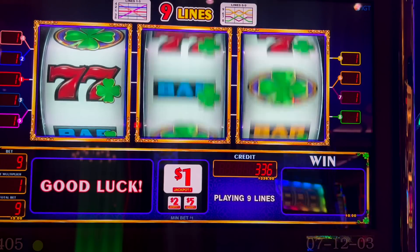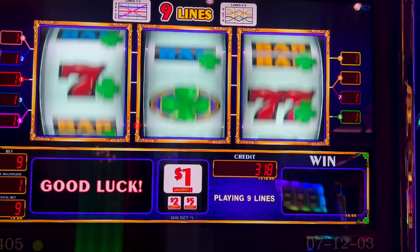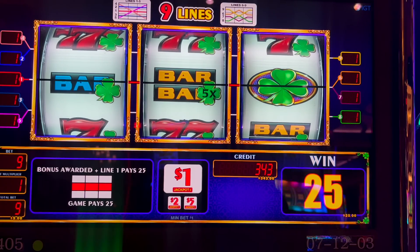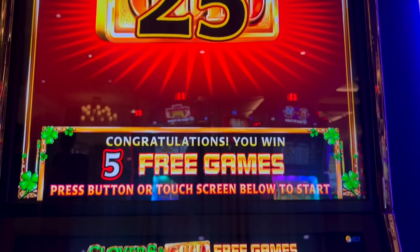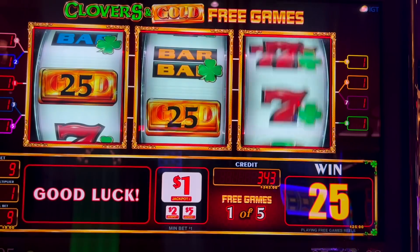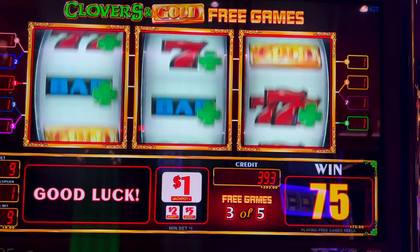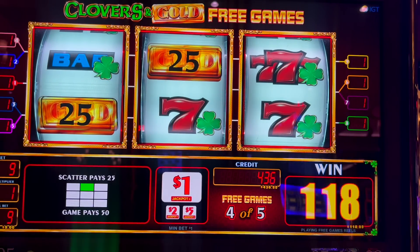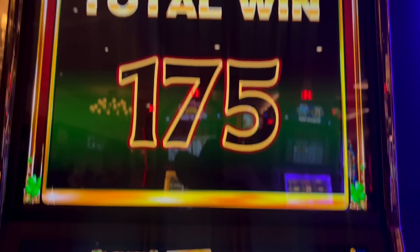I absolutely love that graphic that pops up on the screen. This has got to be one of my new favorite games. And we got the bonus again! Each of those gold bars is going to be worth $25, and we got five free games. There's $50, got some scatter pay. I thought it was going to re-trigger. We got 50 more bucks. $175 on that bonus. We got our little clover shower there.